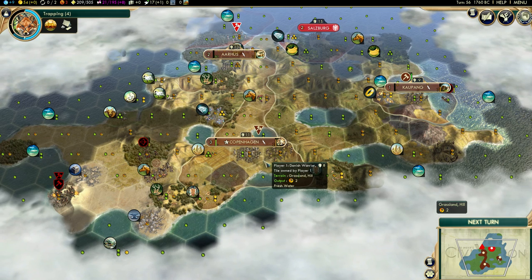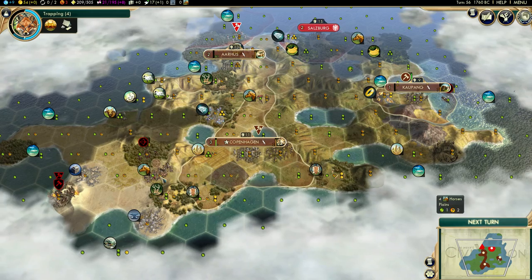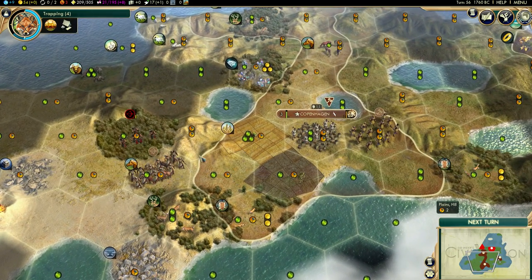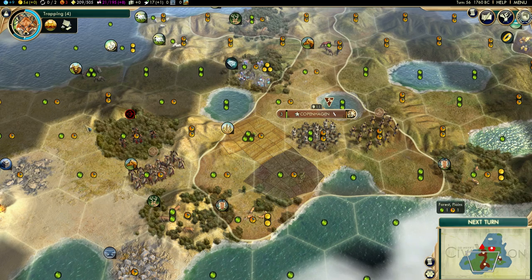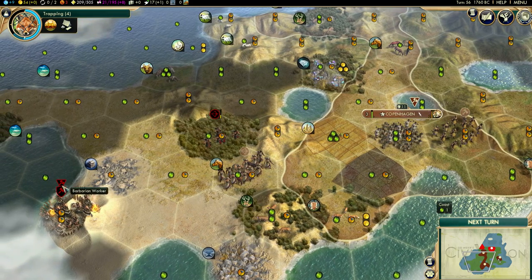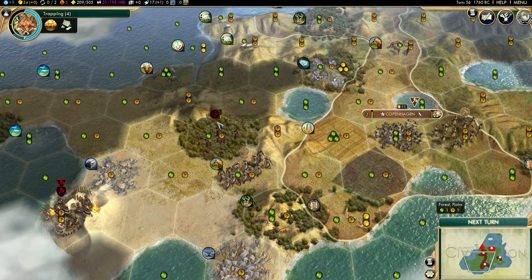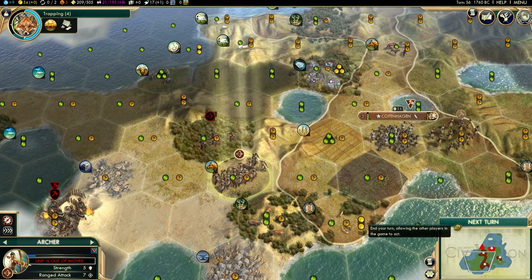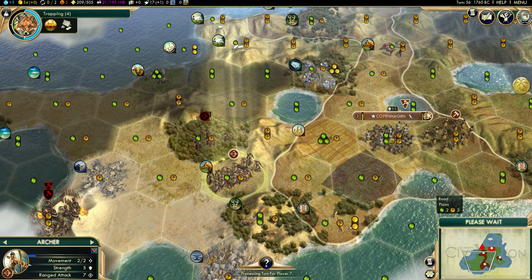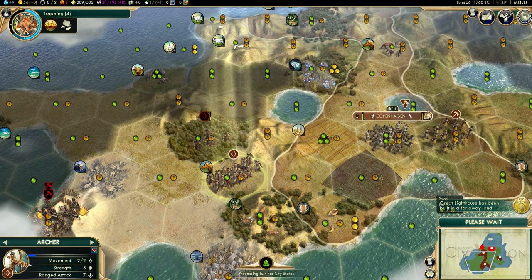Hello everybody and welcome back, this is norvra continuing to play Civilization V. Let's see how we can do. I'm going to try and see if we can get our worker back over here and attack this guy. Oh, it's lesser - need to remember to press end turn. Damn, the Great Lighthouse has already been built.